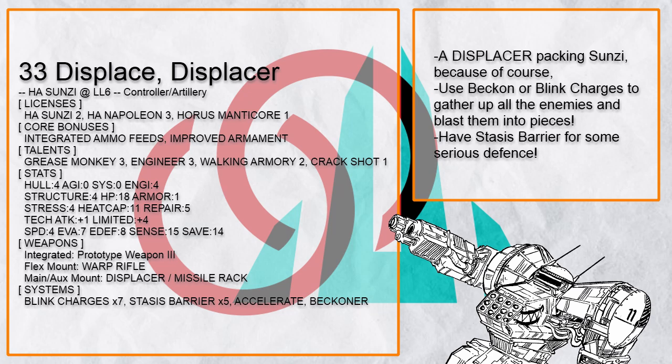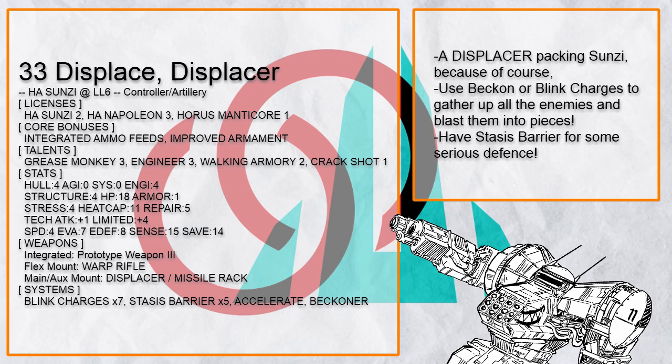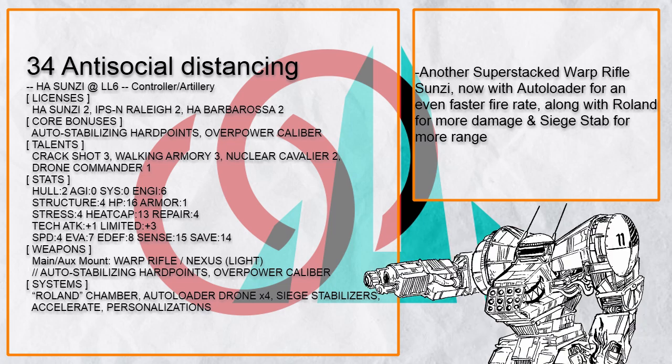'Displace Displacer' is a very sane Sun Tzu that also packs a goddamn Displacer, because of course. It has just enough heat cap to not melt from firing it, and it's better to use either Blink Charges or Beckon to gather up enemies before firing the big shot for maximum damage. 'Anti-Social Distancing' is a super stacked Warp Rifle Sun Tzu, except this time it comes with Auto-loader Drone, Siege Stabilizer, and Roland Chamber — so now you can fire this thing every turn at longer range with harder-hitting shots.